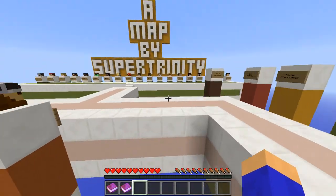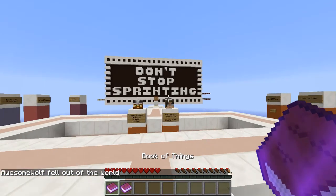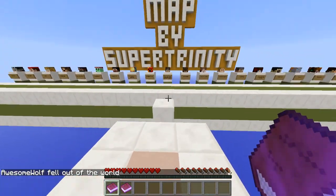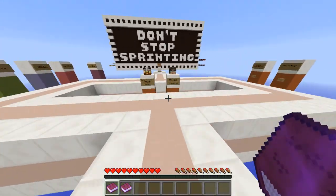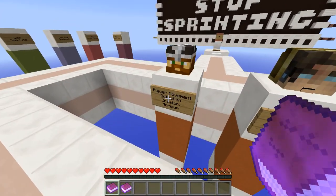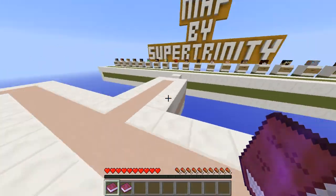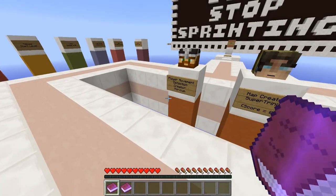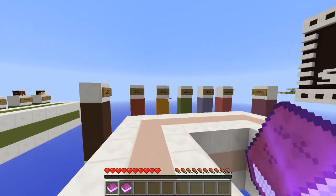Alright, here's what's going on — my name is Oswald, and welcome back to the Minecraft parkour map. Today I'm going to jump out of the world and we're going to play a map called Don't Stop Sprinting. The objective of the map would be to not stop sprinting while you're playing. This is a parkour map created by SuperShrinity that uses the player movement detection creator.